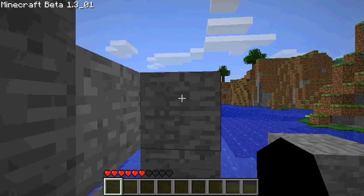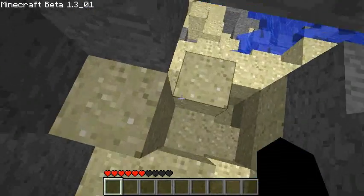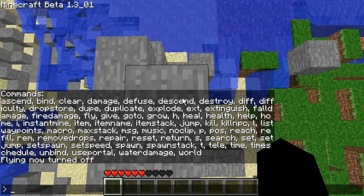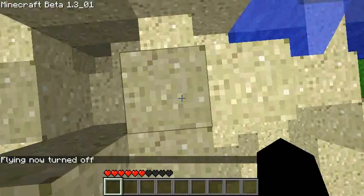The first command is 'ascend' and that just brings you to the next platform above you. I've got fly enabled. Then I type 'descend' for the opposite effect — I go to the platform below.